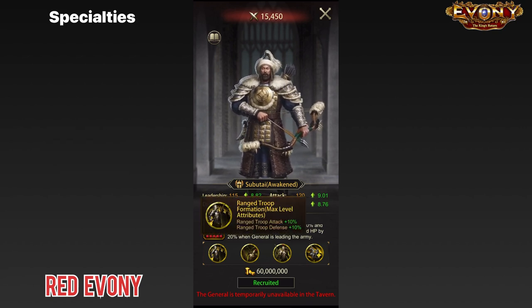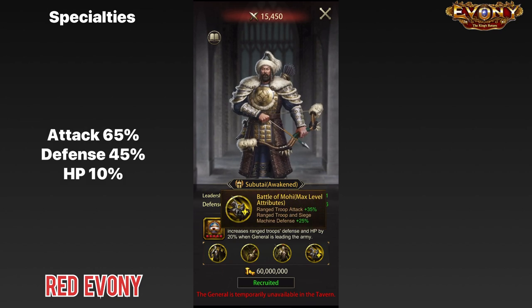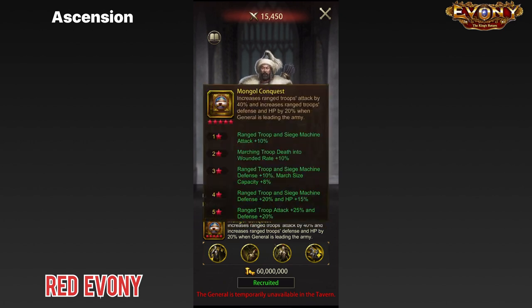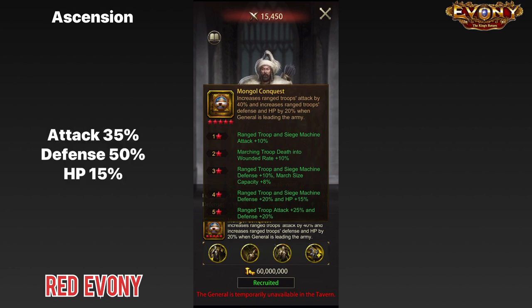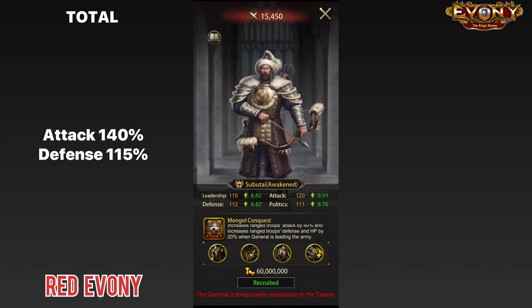If we take a look at his specialties and go through all of them, he comes out with a total of 65% attack, 45% defense, and 10% HP. Looking at his ascension, by the time we go through his full ascension, he comes out with a total of 35% attack, 50% defense, and 15% HP. When you put all his skills together, he comes out with a total of 140% attack, 115% defense, and 45% HP. That's very good — those are very good stats.